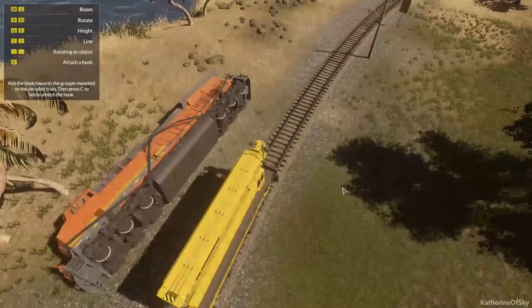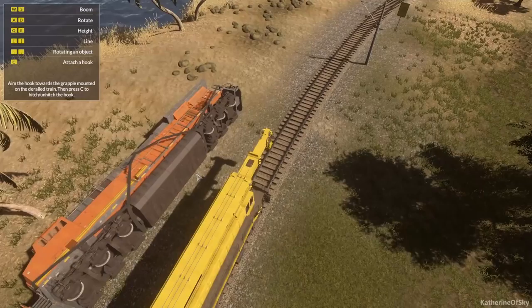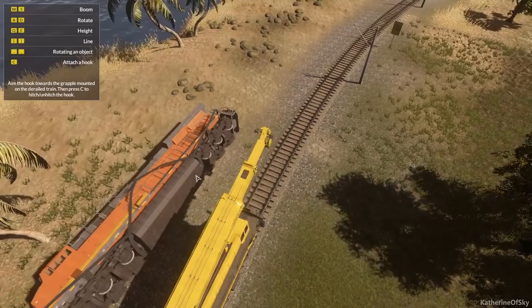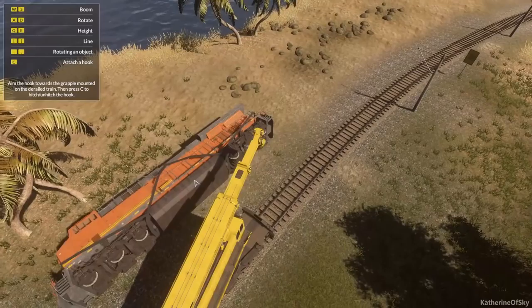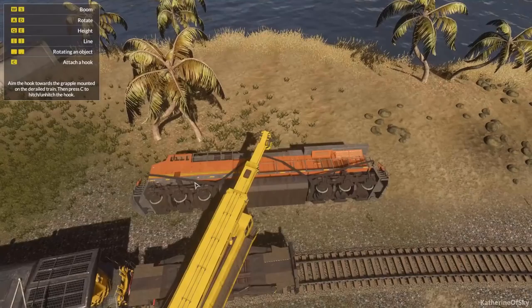Maybe my whole engine needs to be in the magical green mist. There we go — X. Oh look at this! The boom is WS. Hello! This is very cool. Height is Q and E — let's raise this thing up a bit. I'm going to need to rotate it; that's A and D. This is so cool, and I love the way it handles too — it feels very, very heavy.